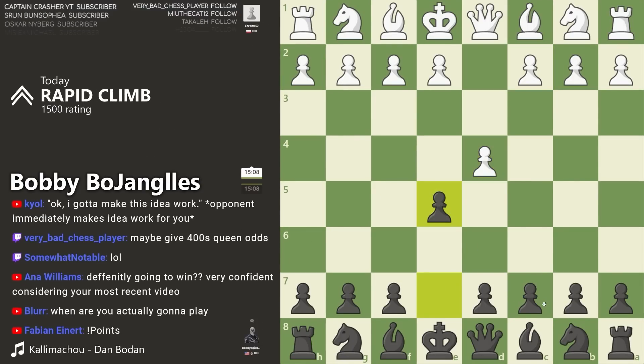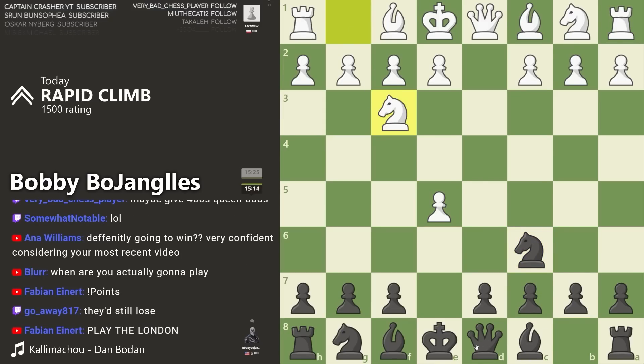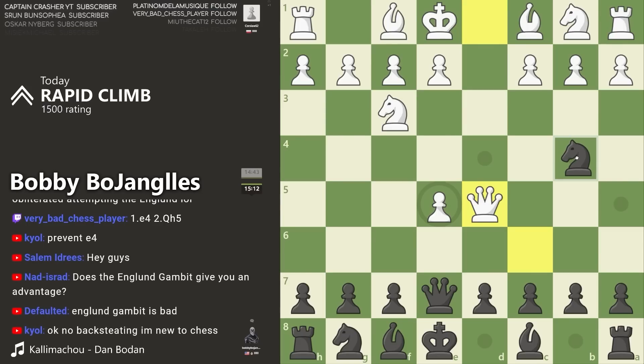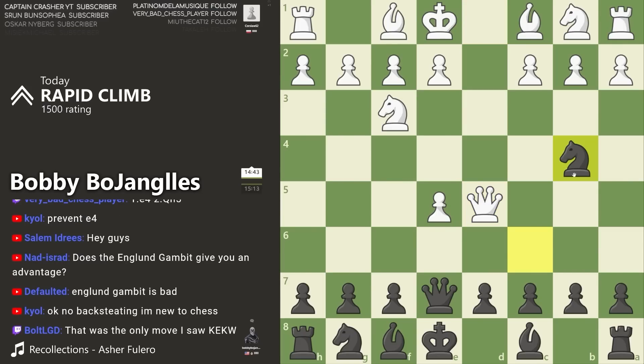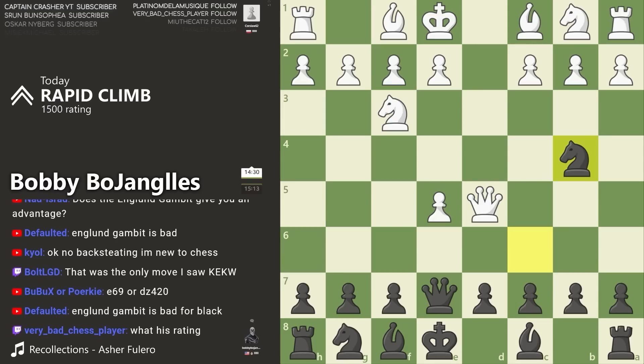The Englund Gambit for the first game — no way. It starts with d4, e5, and they accept the gambit by capturing the pawn, and you play knight to c6 attacking the pawn. They defend it with knight to f3 and then they play bishop to f4 defending the pawn again. What would you play here? That's an option — kind of a weird one, not common but doable.